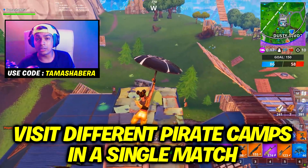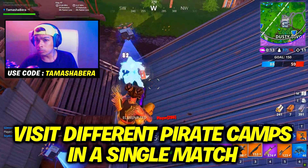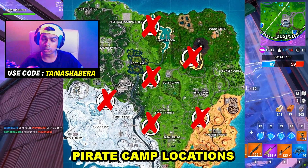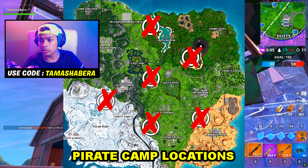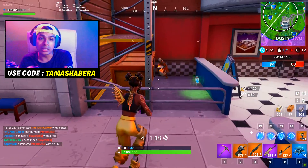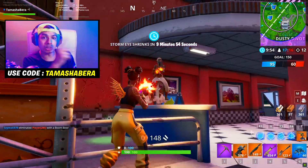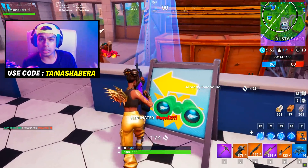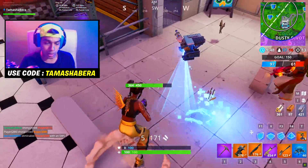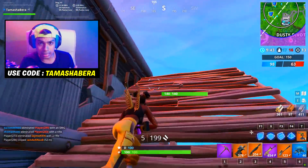You need to visit two or three different pirate camps in a single match. I'll put a map on screen showing all pirate camp locations. A tip: you could wait and complete this challenge in Week 8, when planes are coming back, making it easier to travel between camps. Otherwise, use any vehicle — ATK, quad crasher — to get between camps quickly.